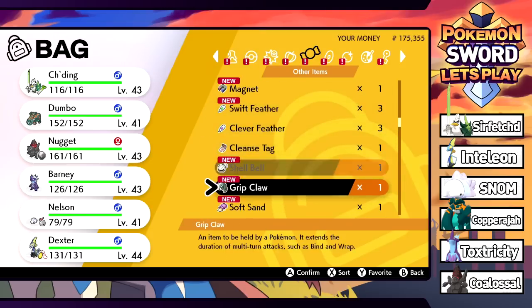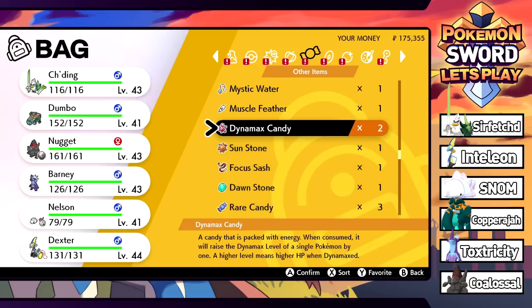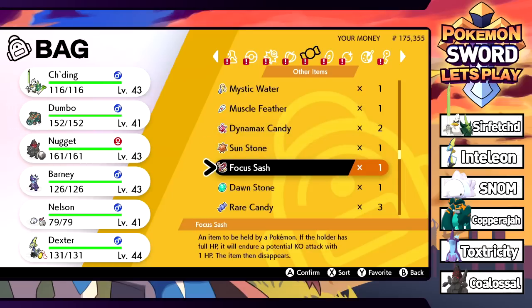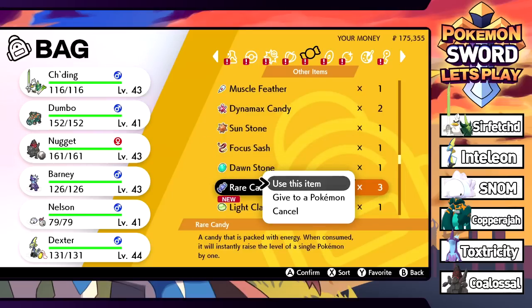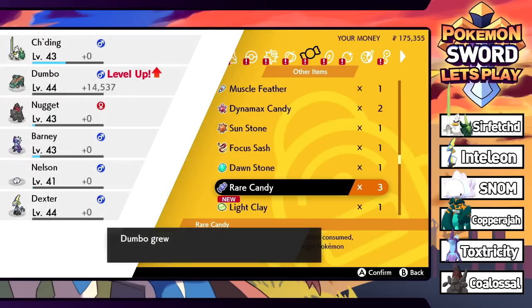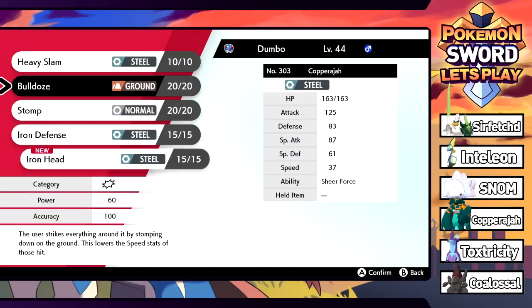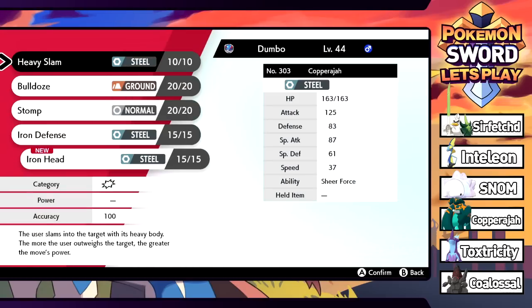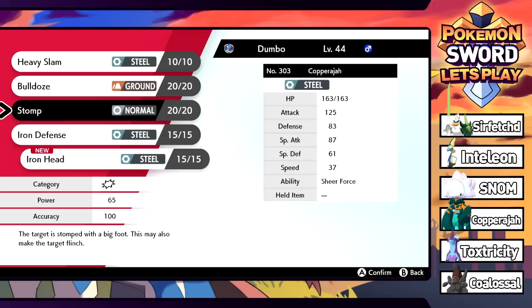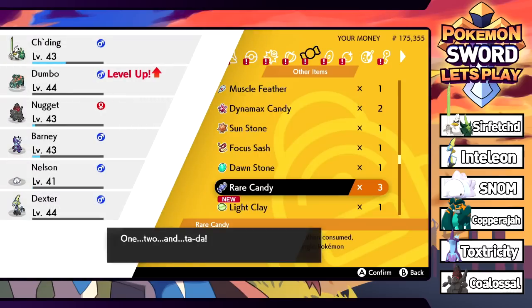I also have Dynamax Candies — when consumed, they raise the Dynamax level of a Pokémon by one. I do have three Rare Candies, and we're going to use those on Dumbo to get him to level 43 or 44. Dumbo is trying to learn Iron Head — 80 base power. I think that's actually better in most cases than Heavy Slam, so let's get rid of Stomp and grab Iron Head.